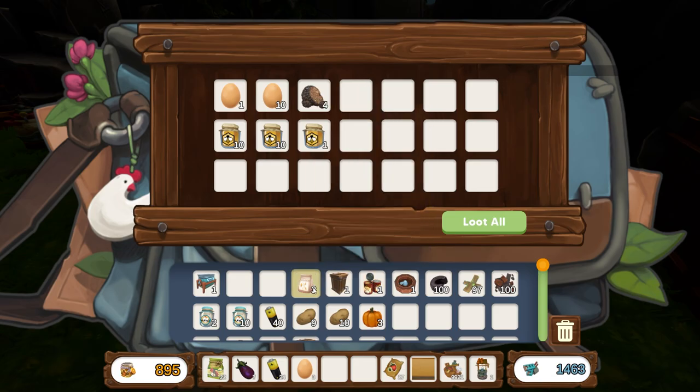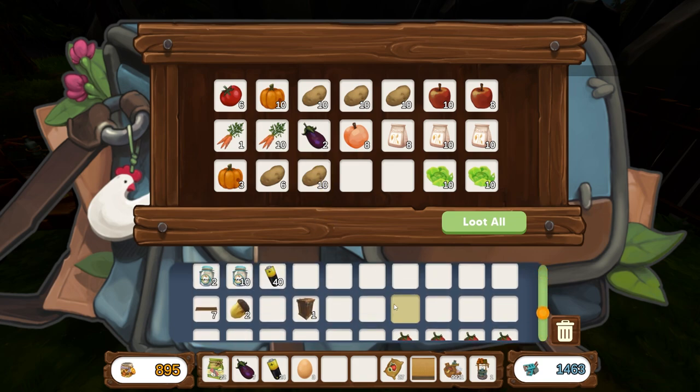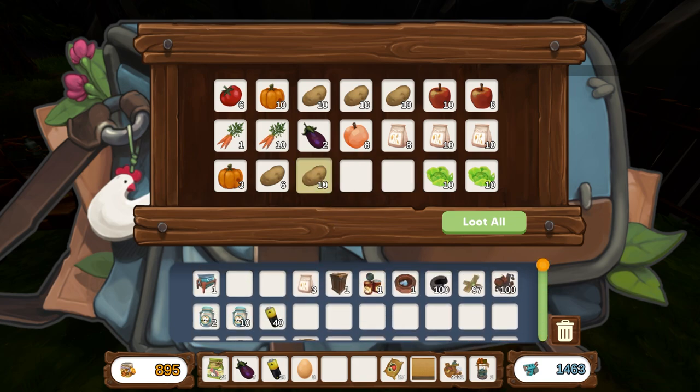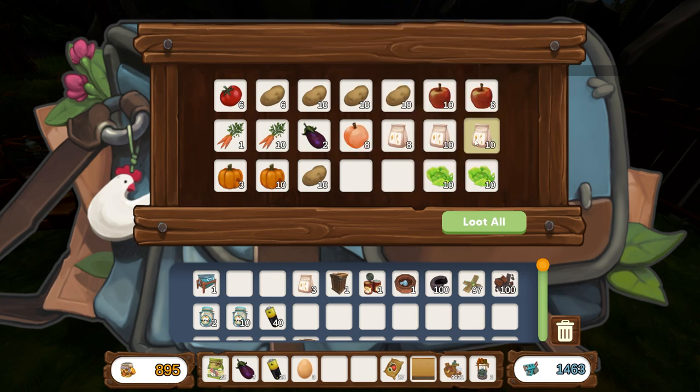I've got some dog food in there, no idea why. Pumpkins, potatoes - got a lot of potatoes at the moment. Some of these where I've got a lot of leftovers I may just put through the processor. I've got a tomato field, a lettuce field, oat fields. I've got a lot of oats - I don't know if I'd be better off making the oats into bread though.